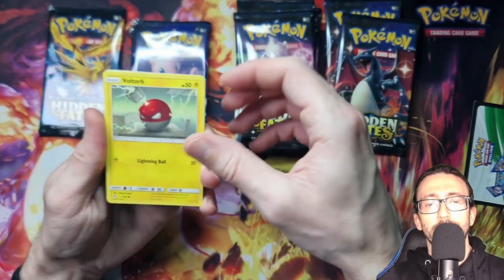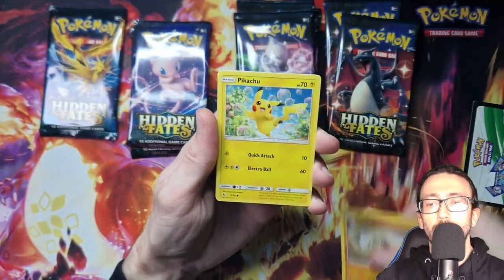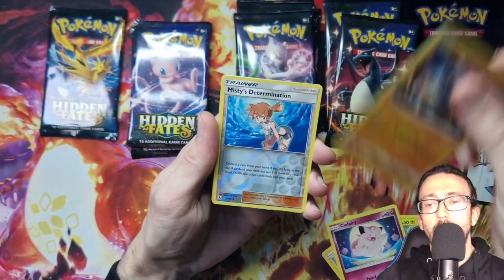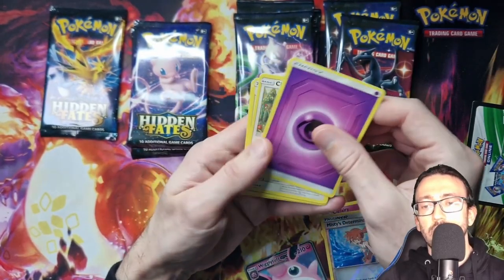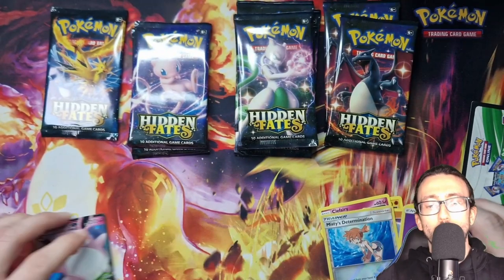So we've got Voltorb to start off with then. We've got the Geodude, Pikachu, Cliff Fairy, Cubone. And we've got Reverse Holo Misty's Determination, Wigglytuff GX — not the worst start in the world. And of course we've got the Energy, Chansey, Giovanni's Exile, and Cougar's Trap.